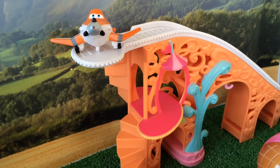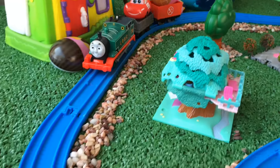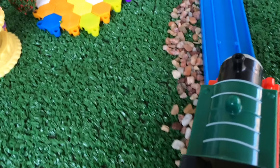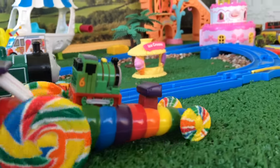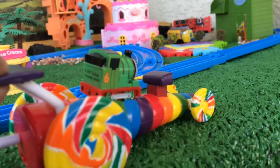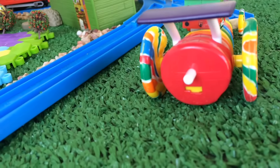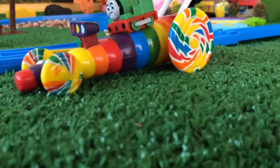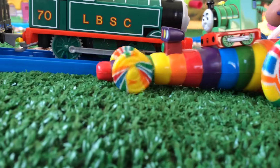Dusty is looking at the view of the city as Thomas goes all the way on his journey. Thomas is so happy and gets to see lots of sweet spots here and there in this sweet town. Thomas sees Percy driving a sweet candy racing car that looks really awesome. Thomas could not but stop to see how beautiful it looks!